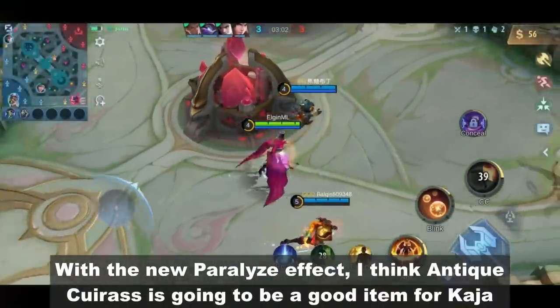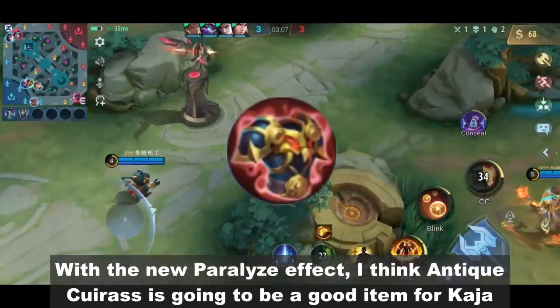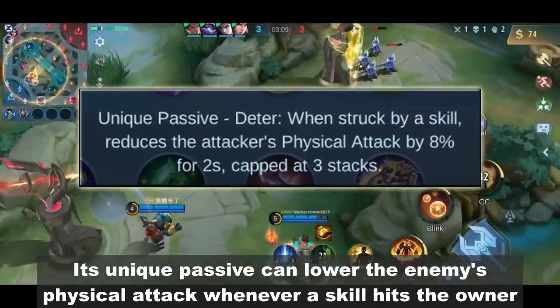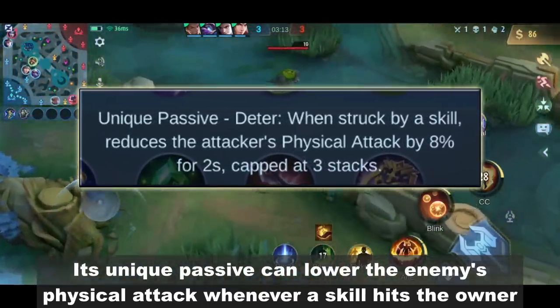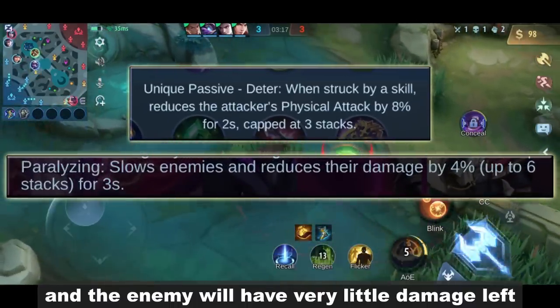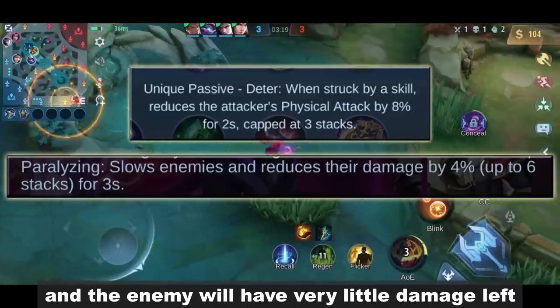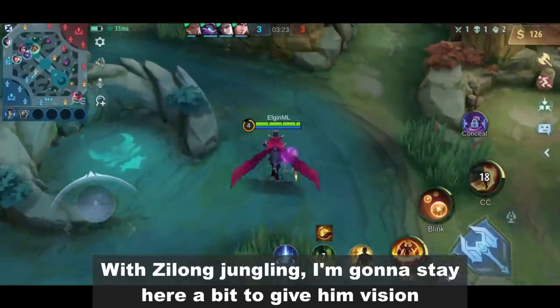With the new Paralyze effect, I think Anti-Carras is going to be a good item for Kaja. Its unique passive can lower the enemy's physical attack whenever a skill hits the owner. Combine it with the damage-reducing effect of Paralyze and the enemy will have very little damage left. With Zilong jungling, I'm gonna stay here a bit to give him vision.